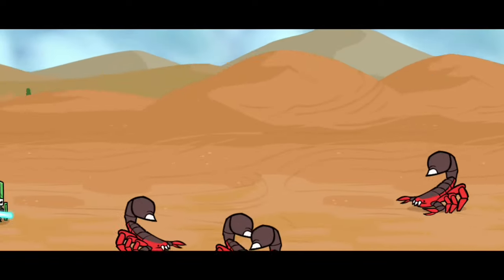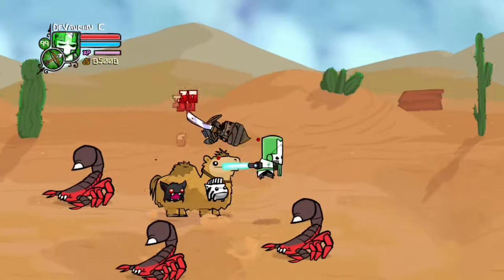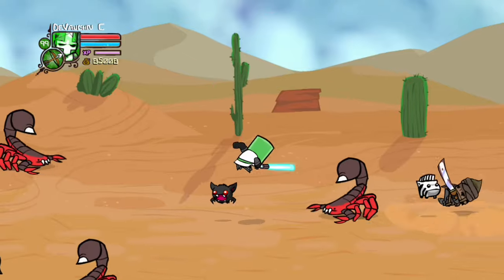To get the Zebra pet, you have to go to Desert Chase, and on this camel you'll have to chase him and he'll drop it. He'll help you find food and grass.